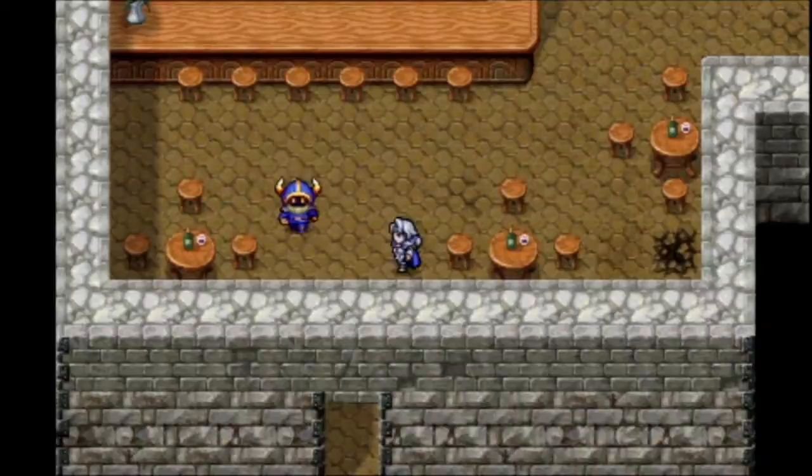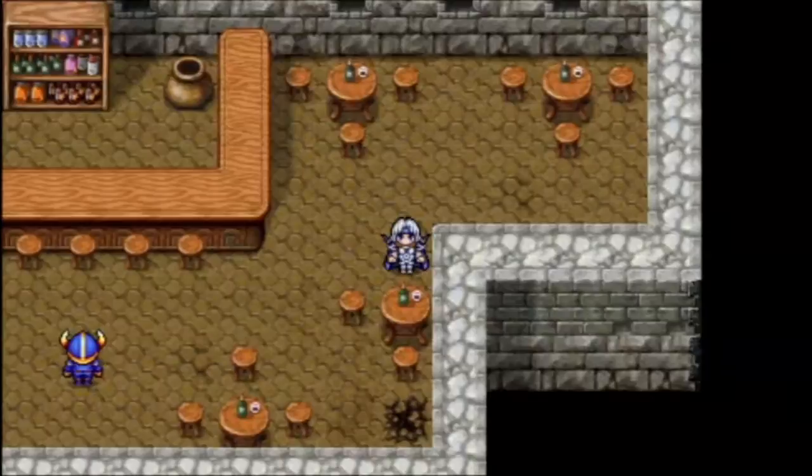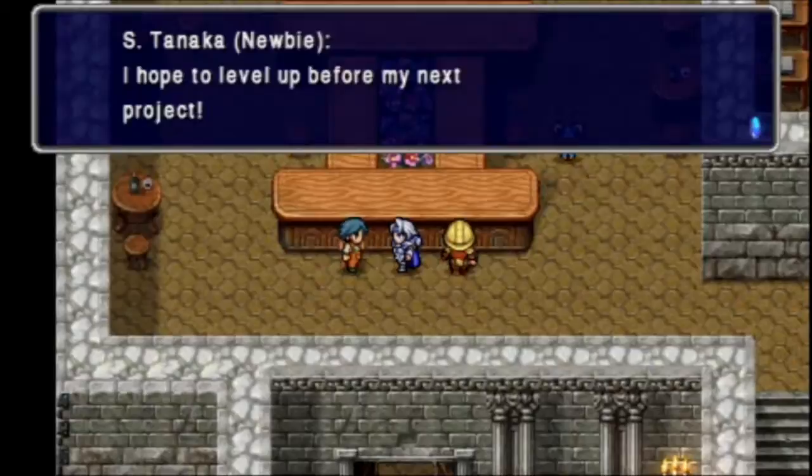Axes in this game really aren't that useful in my opinion. Maybe the poison axe or the rune axe is pretty good, but I like how they're useful in the DS version but not in this version. We are now in the developer's office — the 1991 developer's office.